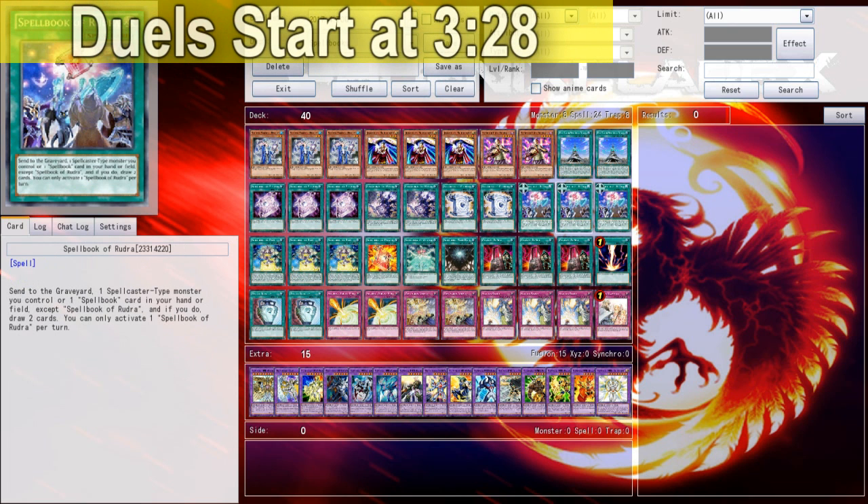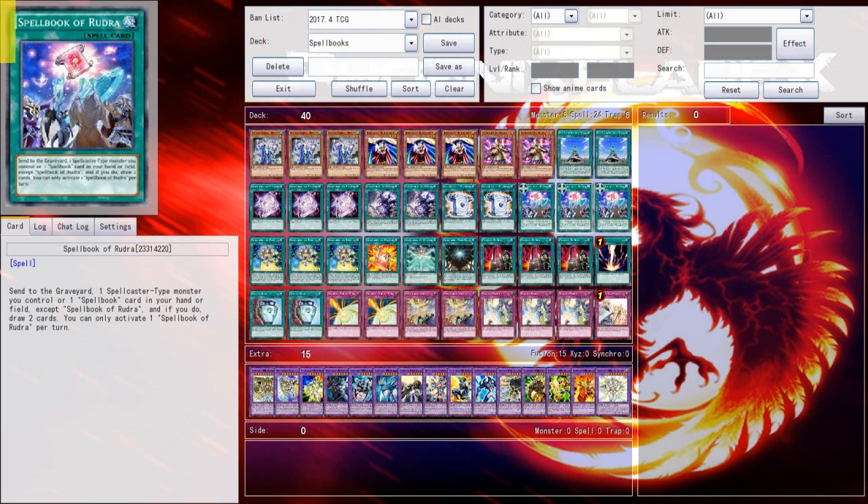Specifically, utilizing the new card spoiled for release in Code of the Duelist: Spellbook of Rudra. This card is fantastic. It hits so many points that I believe this deck needed in terms of being able to play again without doing something extreme, like unbanning Spellbook of Judgment.